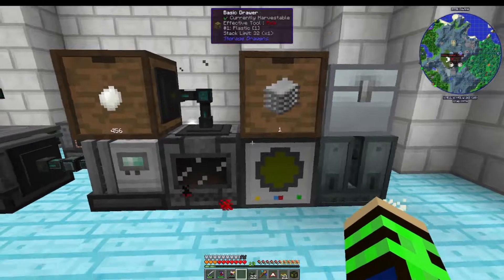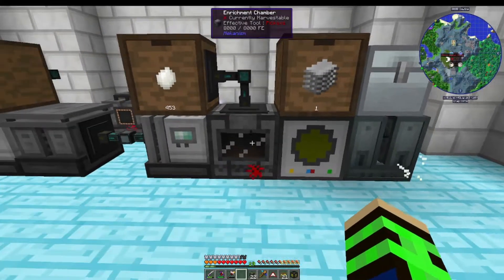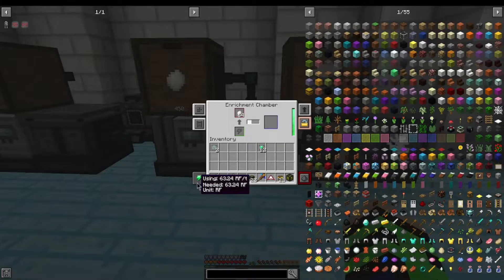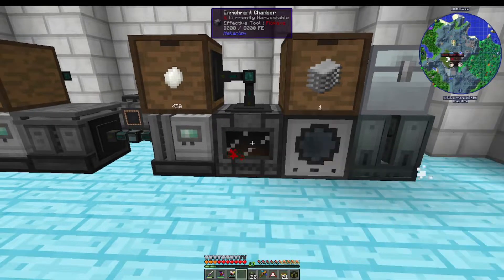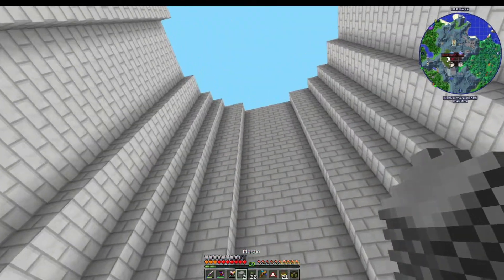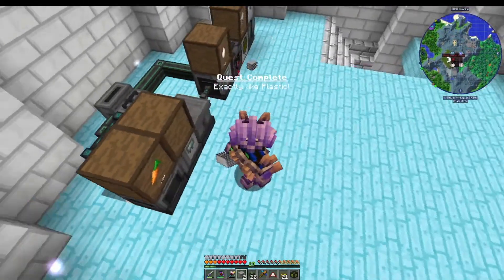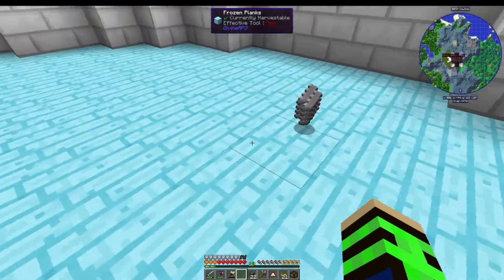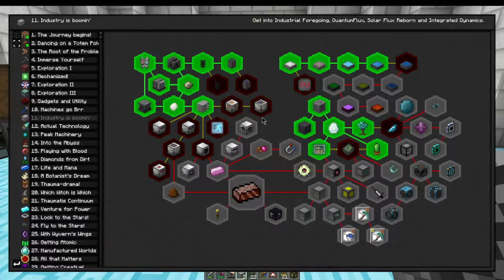We have a piece of plastic — it's actually not doing too bad. We need only two pieces of plastic. We have plastic! We did it — Industrial Foregoing manual! Boom, now we've unlocked Industrial Foregoing.